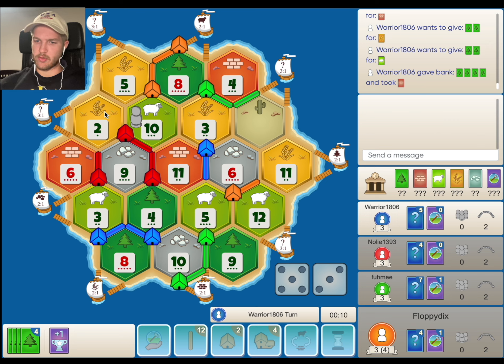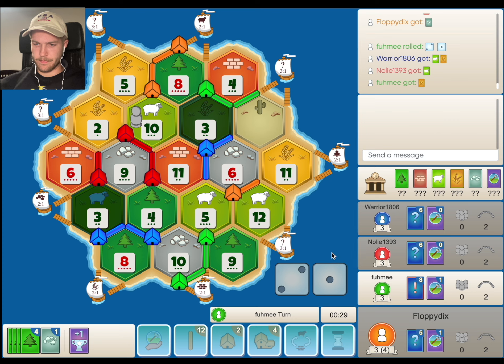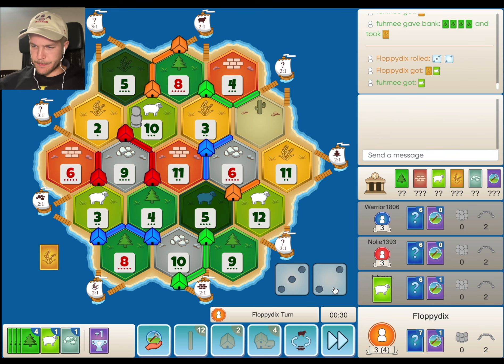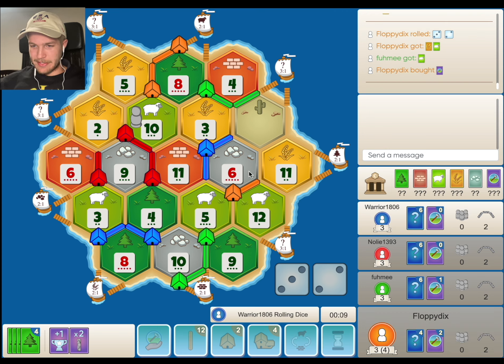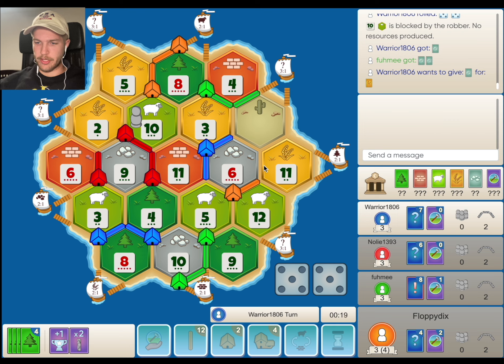I don't think blue is actually in that great of a position. He's on this 6, but the ratio of his resources are really not good — he's really relying on the 3s, so it's going to be difficult for him to compete with us. Red I can see doing well, especially when they get to this 2-5, which I'm sure is going to be their next priority. Looks like blue is going to fight us for this 6 spot and he could very well beat us here.